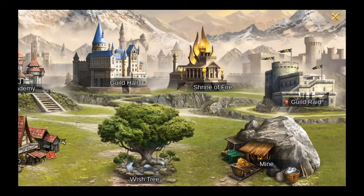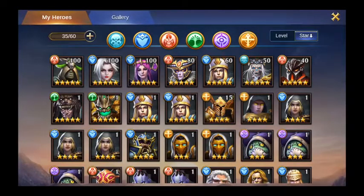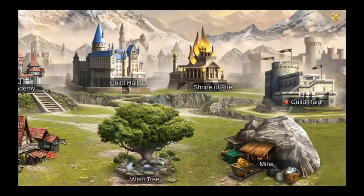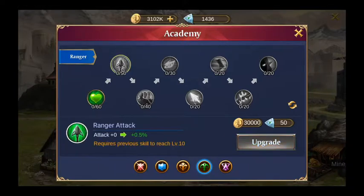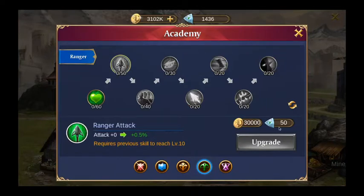My main damage dealer is Bellona, who is a Ranger. Once you start getting guild coins and you're sure she's your main hero, you can go to the Ranger Academy tree and start leveling it up. Once you have 10 points in the first tier, you can spend guild coins on the second tier, and it just continues from there.